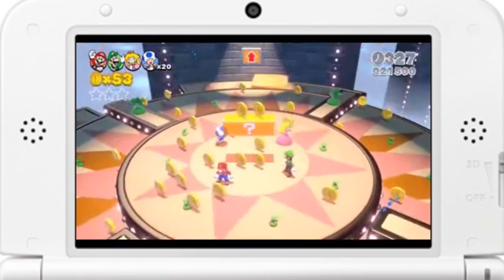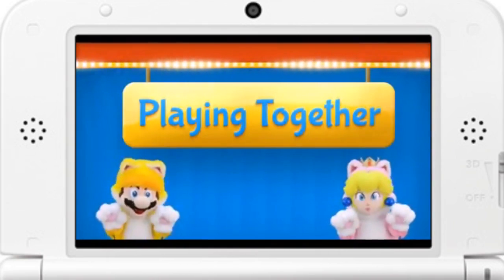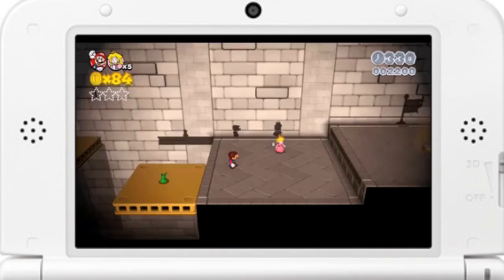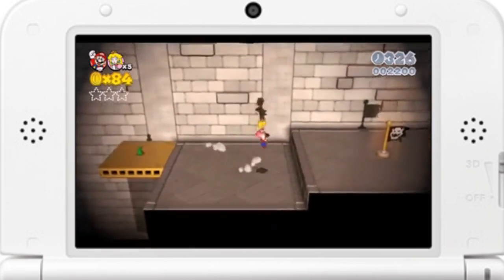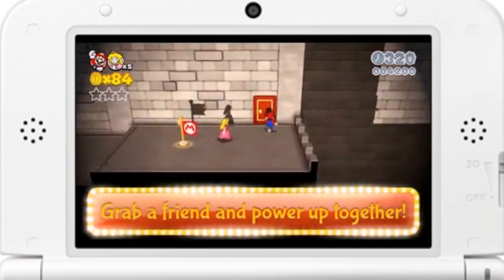Working together can be super powerful! Now, we're going to look at a secret thing that you can only do when playing together. This is where it gets really interesting! Take a look at this! These two are halfway through the course, but they're both teeny tiny! A dangerous business! But when you're both mini, you can lift your friend up and pass a checkpoint flag, and you'll both power up!